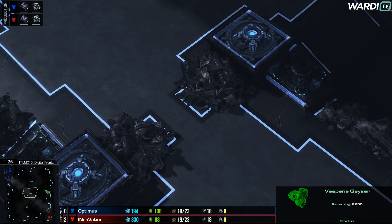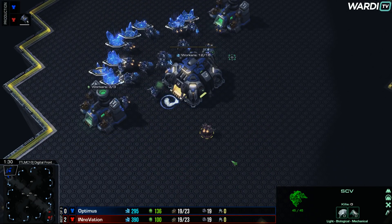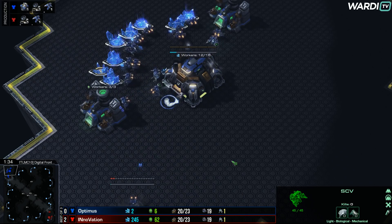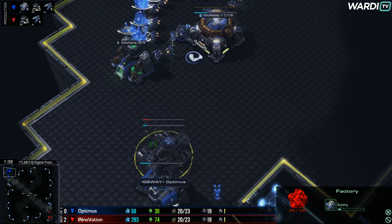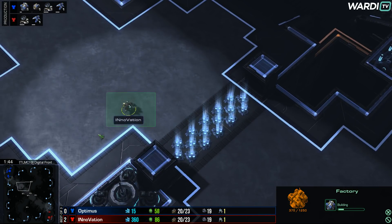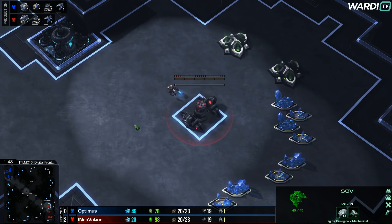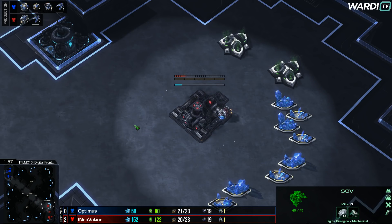Otherwise it's just a very straight up standard map — gives you some good bases to mine from, some good bases to set up into. I just don't think you can really complain about any aspect of this map. A factory coming down into play here from Optimus in the main base. He did take the second gas so he's not going to expand, whereas INnoVation clearly feels his current build order is safe enough to keep on going.